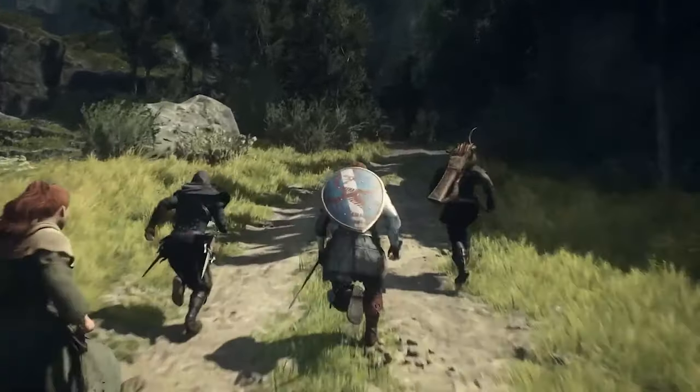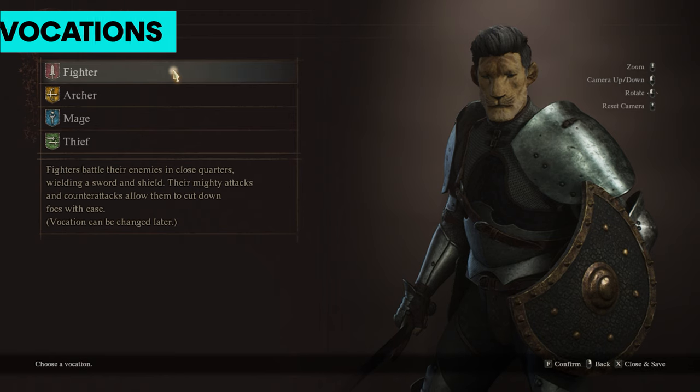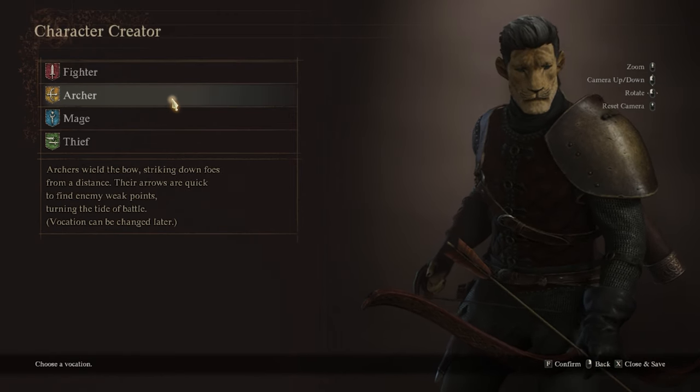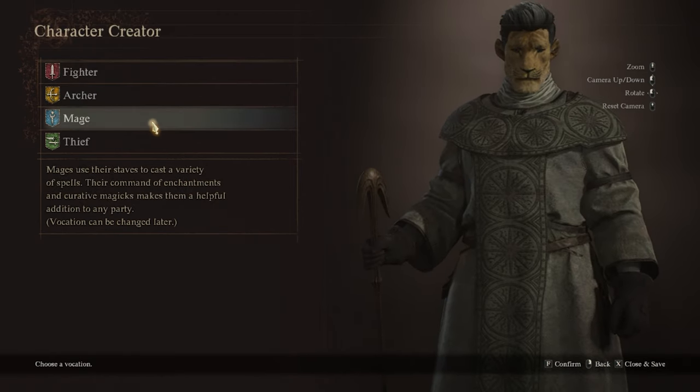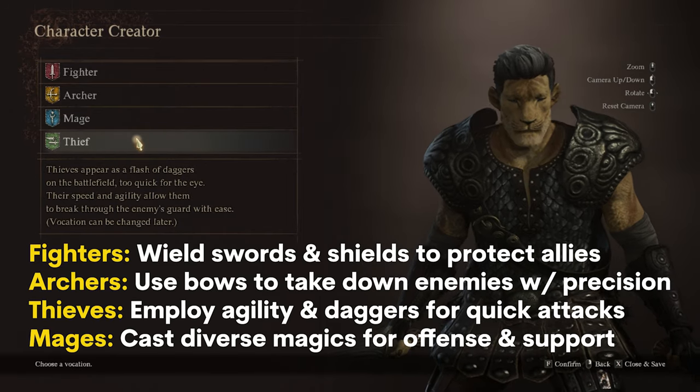However, if you played the first game before, some of this may sound familiar to you. When you first start up the game after creating your character, you will have the options to pick from four starting classes, or vocations as they're called in this game: fighter, archer, thief, and mage.